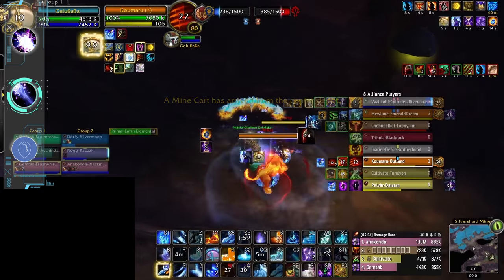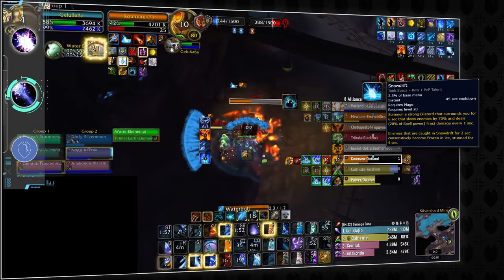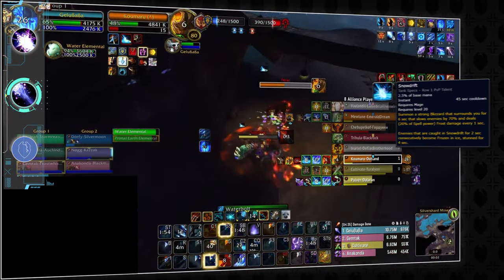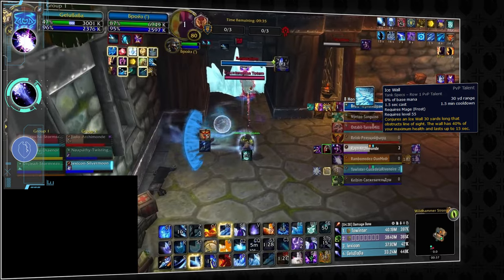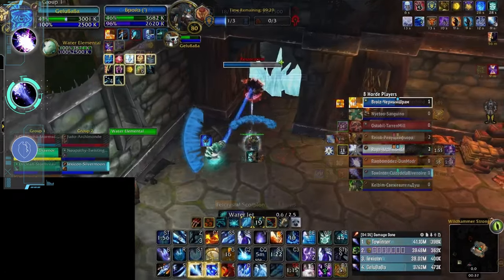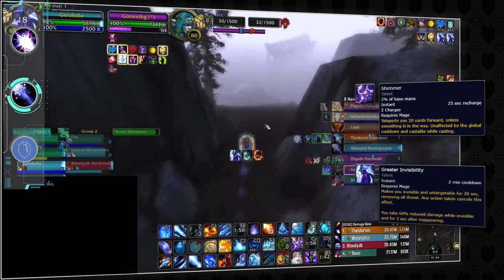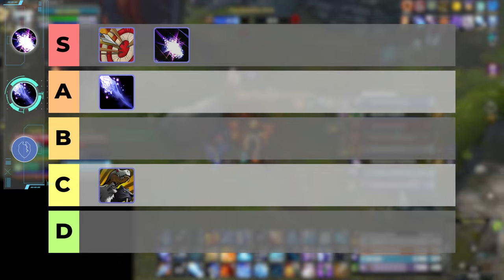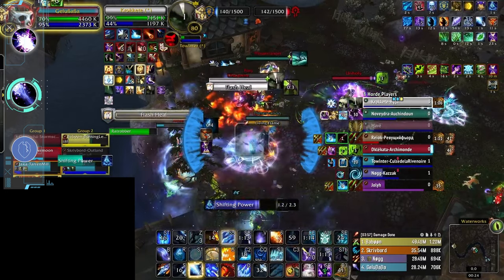On top of that, Frost Mages are also one of the best dueling classes, no small part thanks to their Snowdrift stun talent, allowing them to 1v1 a ton of classes — although they will take a beating from most hunters and ferals. They also have that all-important Ice Wall, which is god tier on flag maps for stopping enemy flag carriers, and ridiculously strong for ninja-capping objectives as it removes line of sight. Finally, Frost Mages have fantastic mobility and Greater Invisibility, meaning they can dart around the map and complete objectives whenever they see fit. Due to all these factors, Frost Mages find themselves in the A tier — their impact through snares, team fight cleave, and single target damage can easily carry games in the right hands.